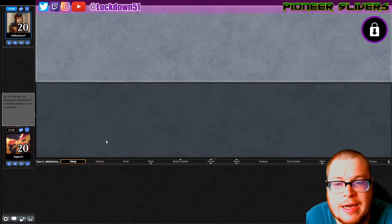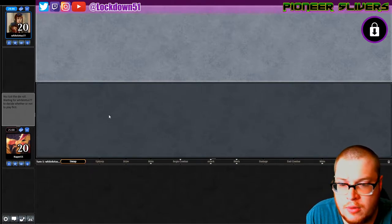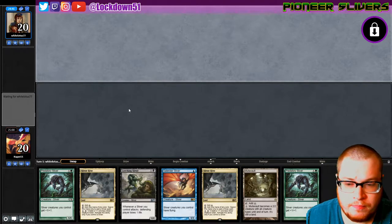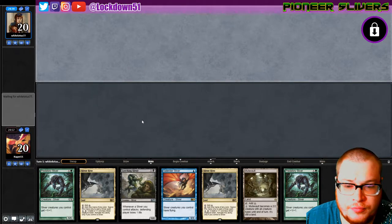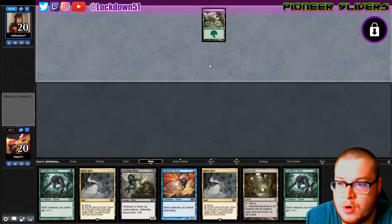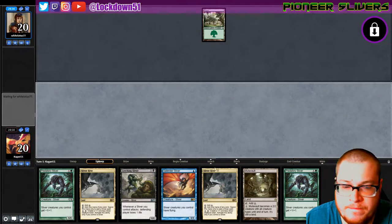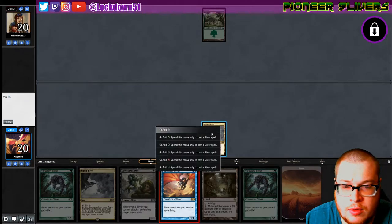Welcome back everybody, it's time to lock down some Pioneer Slivers. We lost the die roll. Playing against White Lotus and I really like this hand — Turn 1 Gale Rider. Against a forest opening, I'm just hoping there's no Turn 1 elf. That's a good sign. Hoping this isn't like mono green ramp — that wouldn't be pretty.